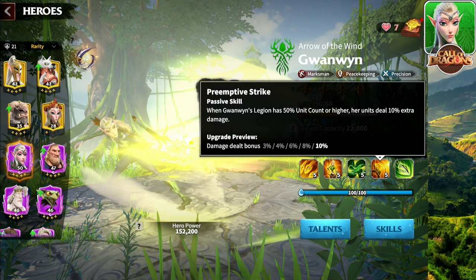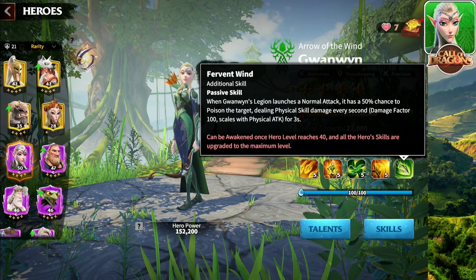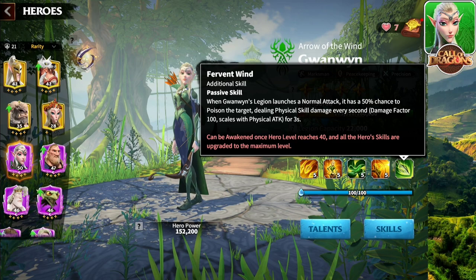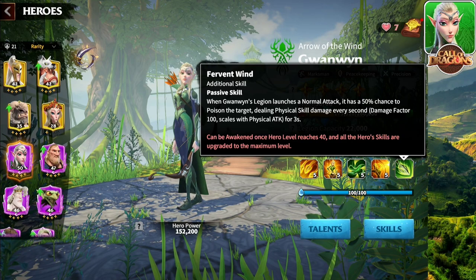Skill number four gives damage dealt bonus up to 10% — another good one. When we check out the awakening skill: when GuanWin's legion launches a normal attack, it has a 50% chance to poison the target, dealing physical skill damage every second. Damage factor 100 for three seconds. This skill is just too much — it works in the background and it does crazy damage.